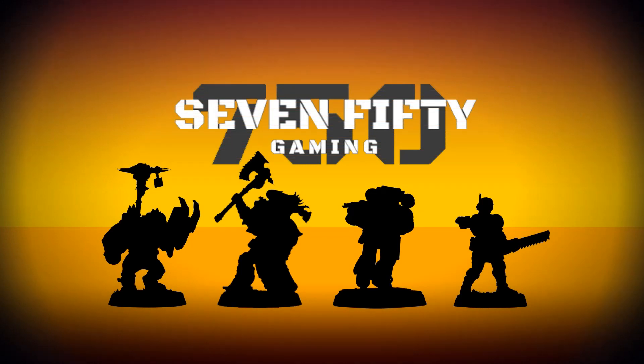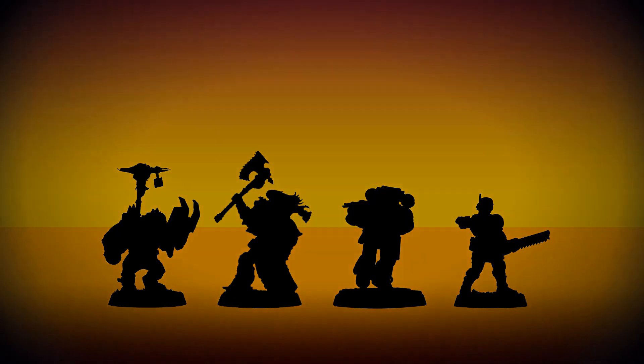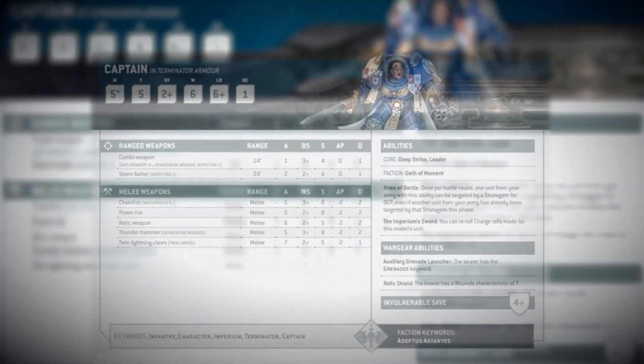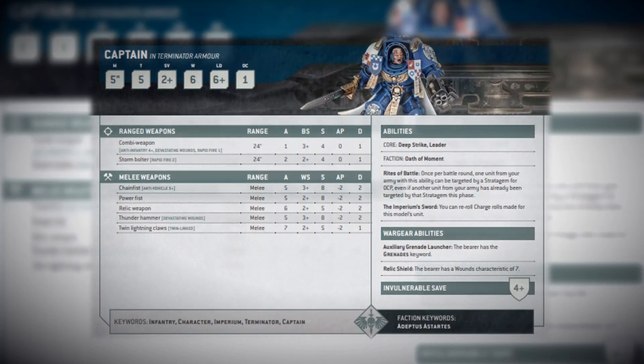Hi guys, Joe here, welcome to 750 Gaming. In this one we'll talk about index cards, point costs, and why I think Games Workshop may have played a blinder for list building. Hopefully we've seen all the index cards and the Munitorum Field Manual by now with all the points costs. I've been looking them all over for the last couple of weeks to work out what my old 9th edition armies may look like in this new version of the game.